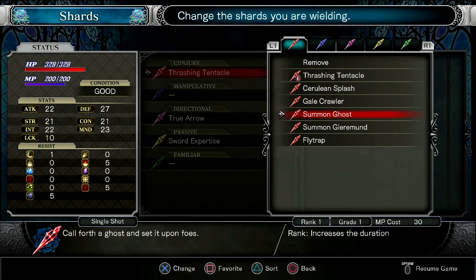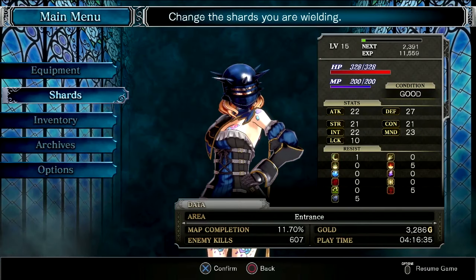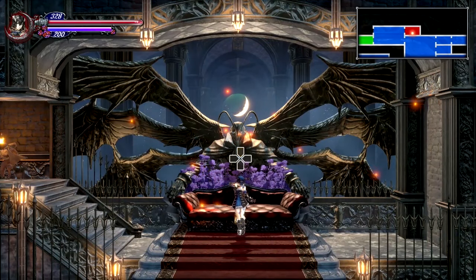I also got True Arrow, which shoots arrows at enemies. It's very convenient compared to Flame Cannon because it has longer reach and shoots three projectiles even though I only upgraded it once. I also got Summoned Ghost but I don't really care about that. That's pretty much it — let's go ahead and get moving.